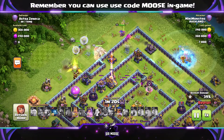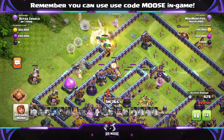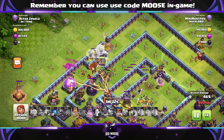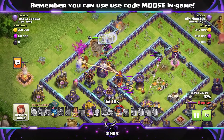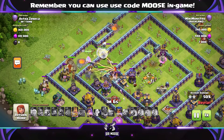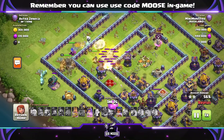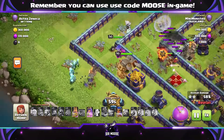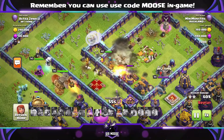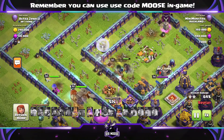Second stage of the attack - send in the Super Hog Riders and Super Miners. You don't really see Super Miners used too often, but they seem really powerful. With these healers on this attack as well, the healers keep the health of the Super Miners topped up when they emerge from under the ground - so those healers are doing a great job. There's a group of minions there - I'm not sure what a group of minions is called, maybe a clan of minions? Let me know in the video comments.